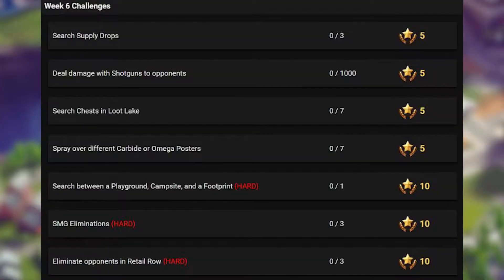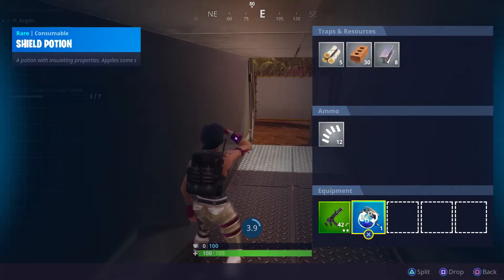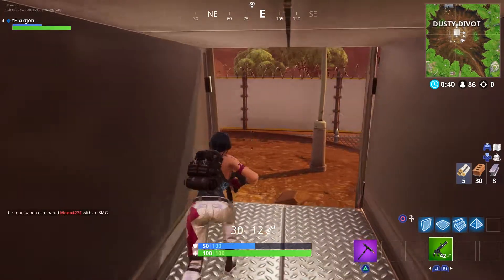First and foremost, search supply drops — you need three total, not three at a time. Find your supply drops with the big yellow balloon; they shouldn't be hard to find. Make sure it's safe so you don't get sniped, but either way, make sure you open it first. Get those three and you've got an easy five battle stars.